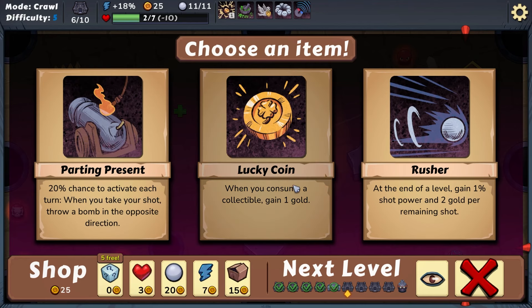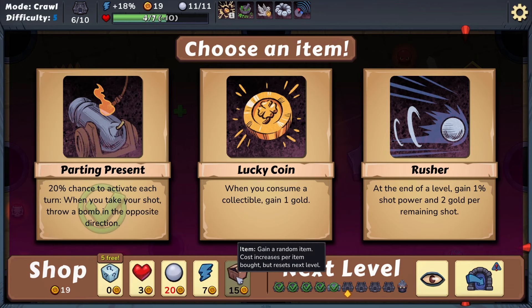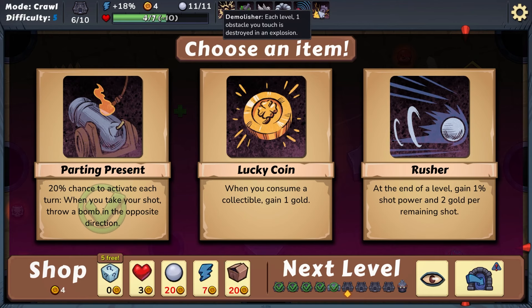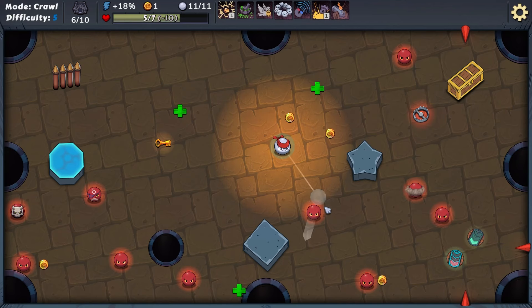Lucky Coin: when you consume a collectible, gain one gold. Rusher: at the end of a level, gain one percent shot power. Twenty percent chance to activate each turn — when you take your shot, throw a bomb in the opposite direction. That's nice, we're gonna get that. We'll heal up and gain a random free item. Demolisher: each level, one obstacle you touch is destroyed by an explosion.